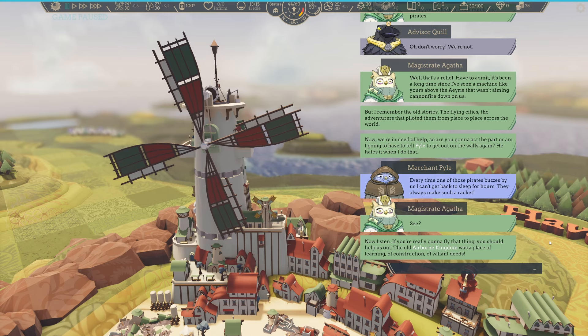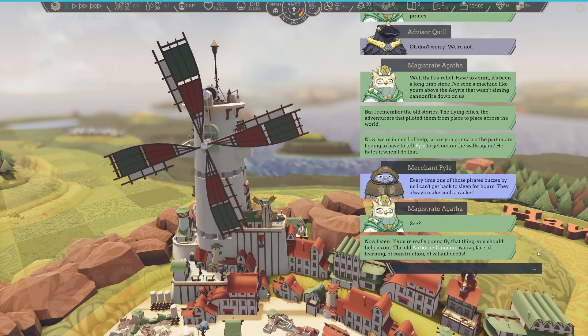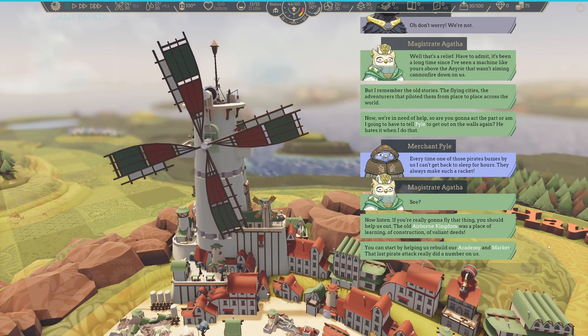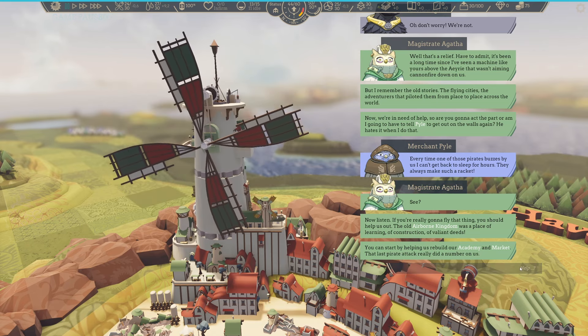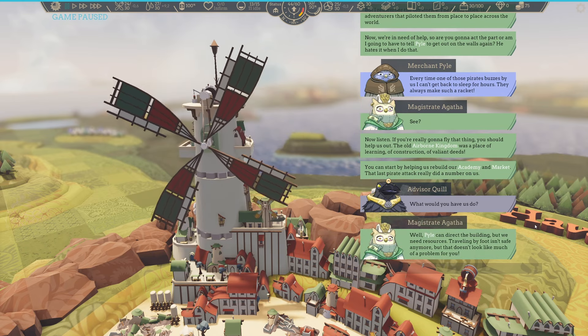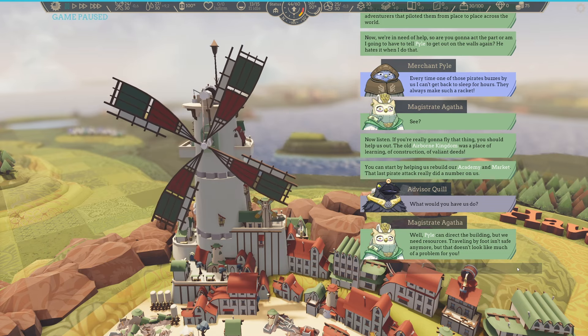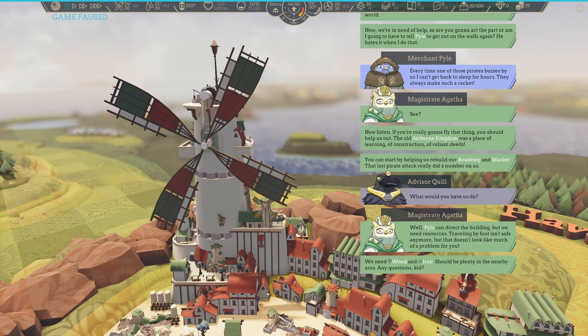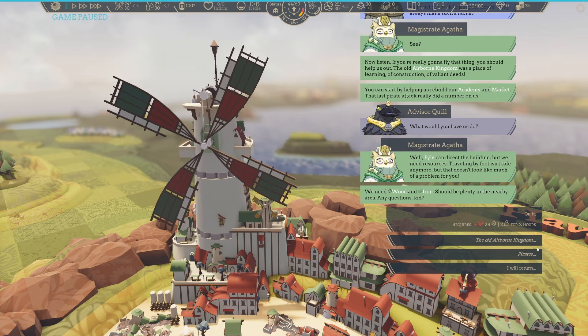Now listen. If you are really going to fly that thing, you should help us out. The old Airborne Kingdom was a place of learning, of construction, of valiant deeds. You can start by helping us rebuild our academy and market — that last pirate attack really did a number on us. What would you have us do? We don't have weapons really. Well, Pyle can direct the building, but we need resources. Traveling by foot isn't safe anymore, but that doesn't look like much of a problem for you. You can fly everywhere — we need wood and iron. Should be plentiful in the nearby area. Any questions? Kid? Ain't no kid, bitch.